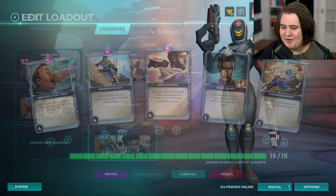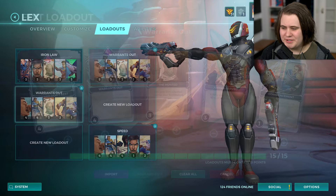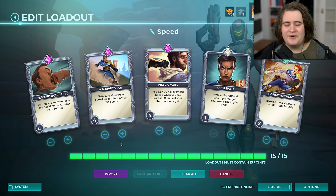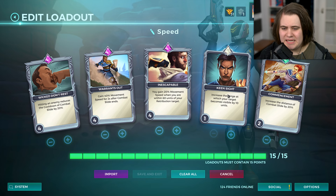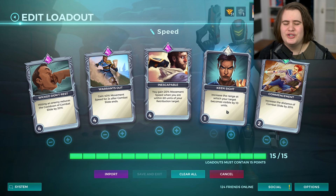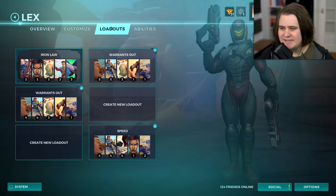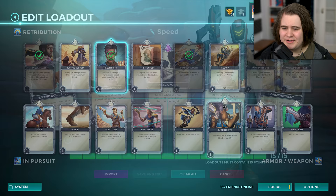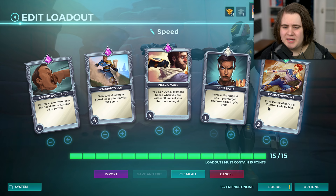We've got Wicked Don't Rest, which is in every other loadout I've got for Lex — resetting the cooldown of Combat Slide by 20% per hit. We also boost Movement Speed by 40%. I don't have it at 50% because between 40 and 50% I can't really notice a difference, so I go level 4 instead of 5. We have Inescapable, which gives us 20% Movement Speed when within 60 units of our target — I'm not sure if levelling it increases the range, so I've left it in just in case. We also have Commencement for 20% bonus distance on the slide.